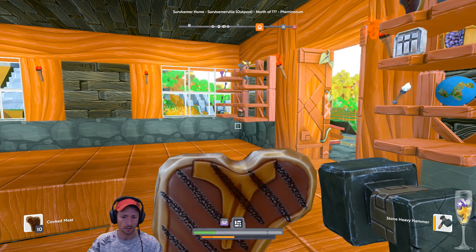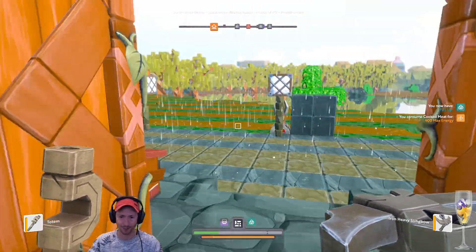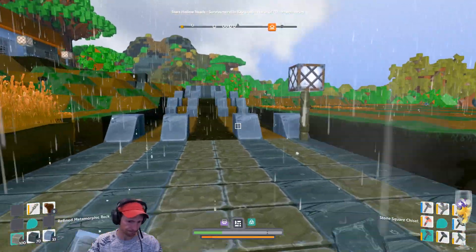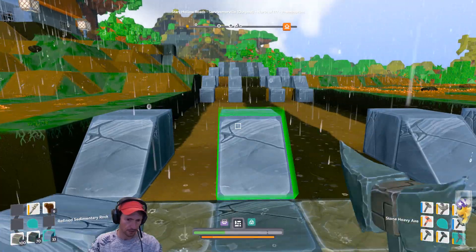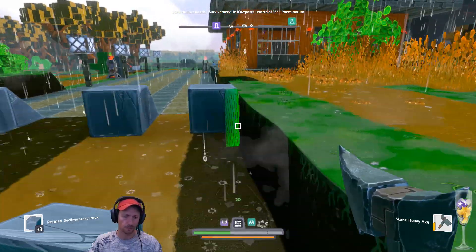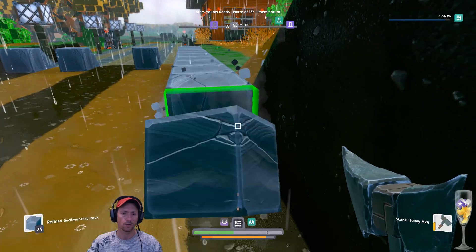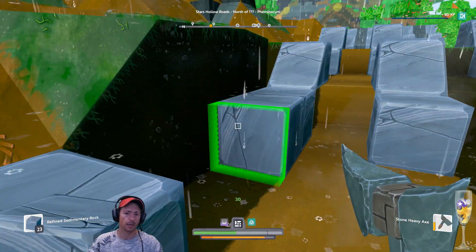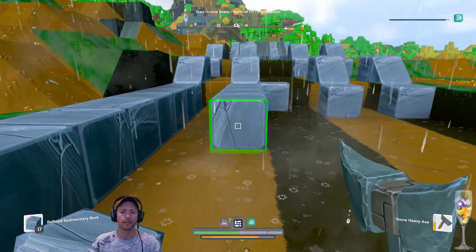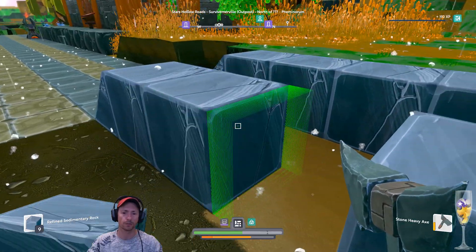This guy died pretty often when we were doing this. The idea is that we are going to close the door first, then we're going to start placing some of this. I think this is going to run out pretty quickly — refined sedimentary rock. We don't have much, but basically this is what we do. We place all this. I've been playing with it — I don't want stairs over here, I need to remove that. Just slopes, basically, to move through here.